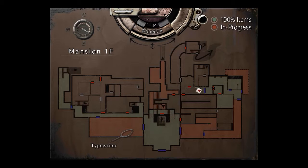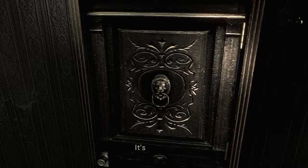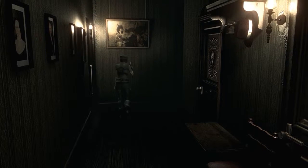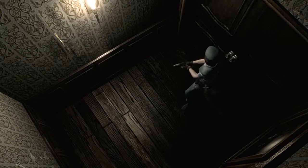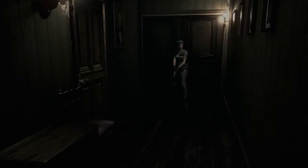That looks like it goes over to some stairs, but there's also a locked door further down this hallway. It's locked — we need the Spencer family emblem. Who designed this fucking mansion? This shit's nuts. Oh shit, zombie cheesing it! There is a zombizzle at the end of that hallway — so glad I learned how to do the 180-degree turn. Are we going into the door on the right or the far door on the left? We'll go into the door on the right since there's a zombie waiting around that corner.